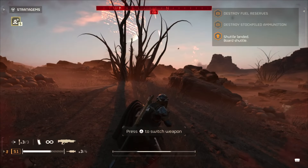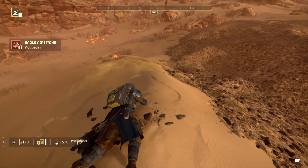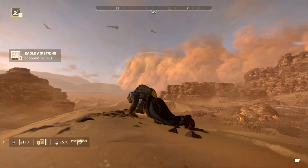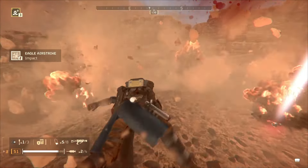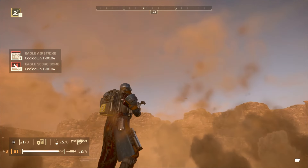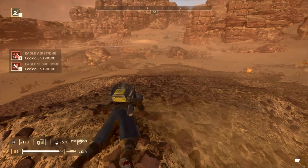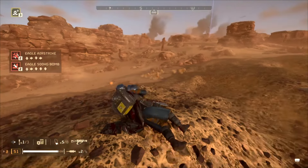Tip number 10: explosive defense. Lying prone will grant you a 75% increase in explosive resistance. But sprinting does exactly the opposite, so you should hit the deck when explosions are imminent and you will have a much higher survival rate.